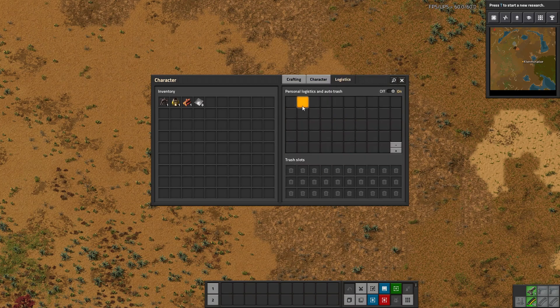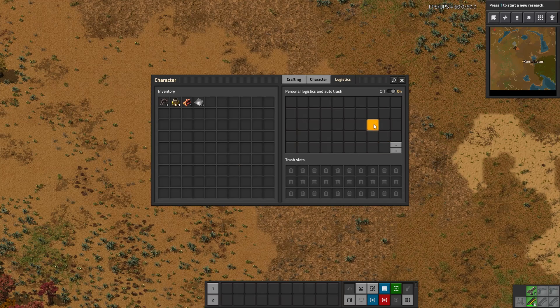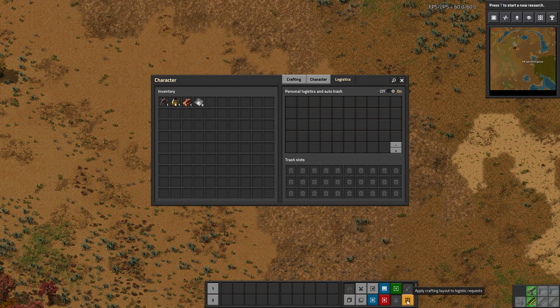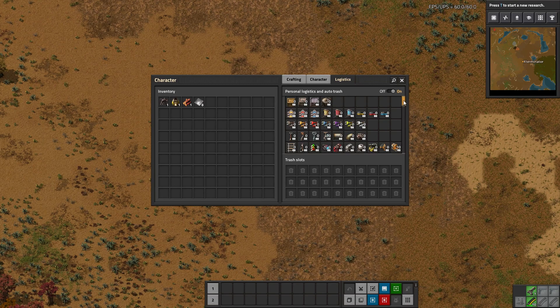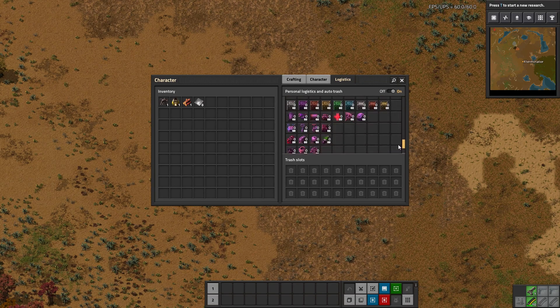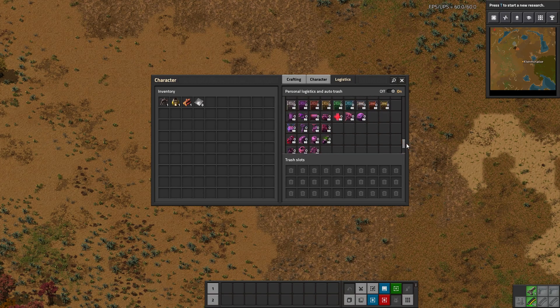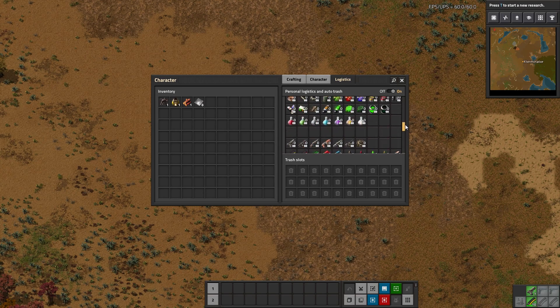So what we do is we go into logistics. Obviously you need the tech unlocked so you can have logistics slots and enough room for them. And then you can go in here and bind it, or you can just click the button here. I went ahead and unbound one of my things and put it on here. And then we just click this, and you can see it automatically adds your entire crafting list — including everything, though this is just because I'm using a cheat mode mod.